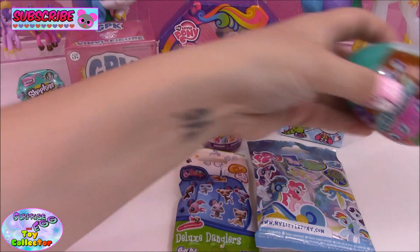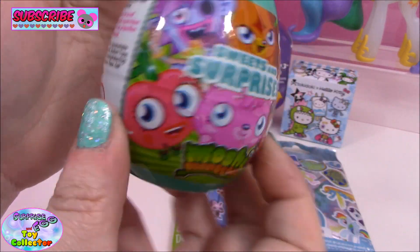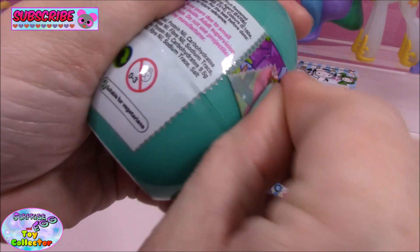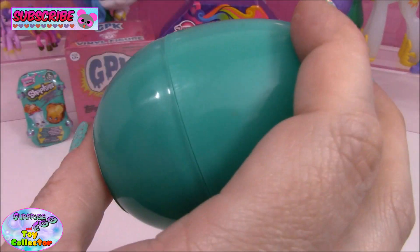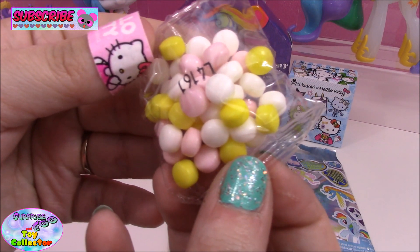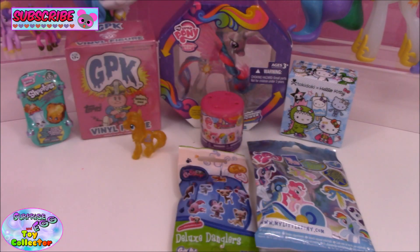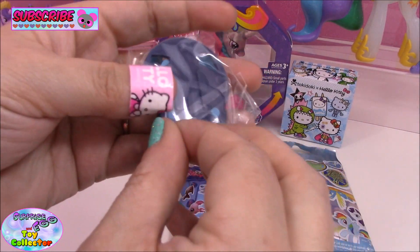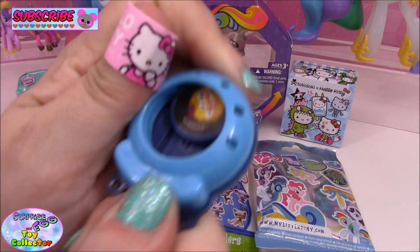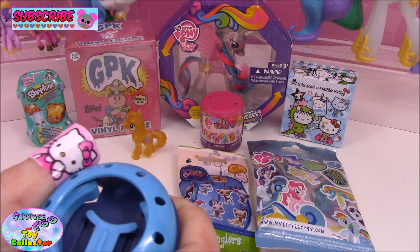Okay, next let's have a look at this Mushy Monsters sweet and surprises surprise egg. So let's see what's inside. We have a pack of candy, a sticker, another sticker, and we have our toy. Let's have a go. Awesome!